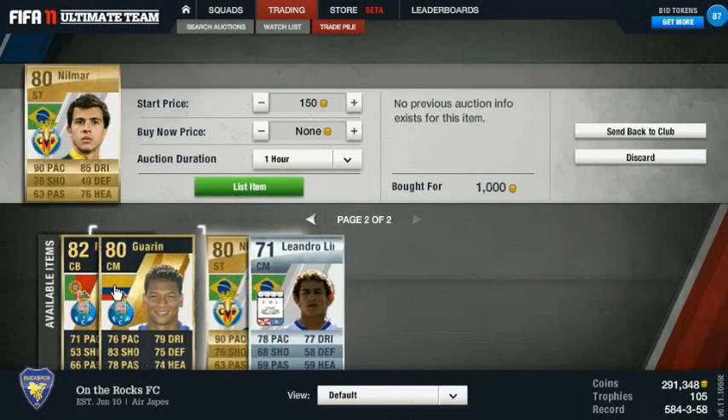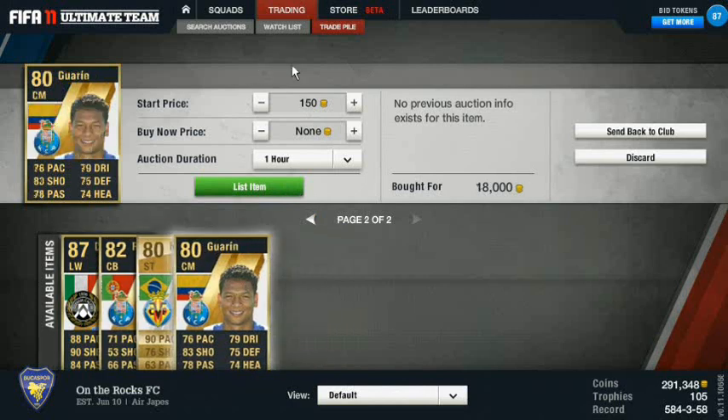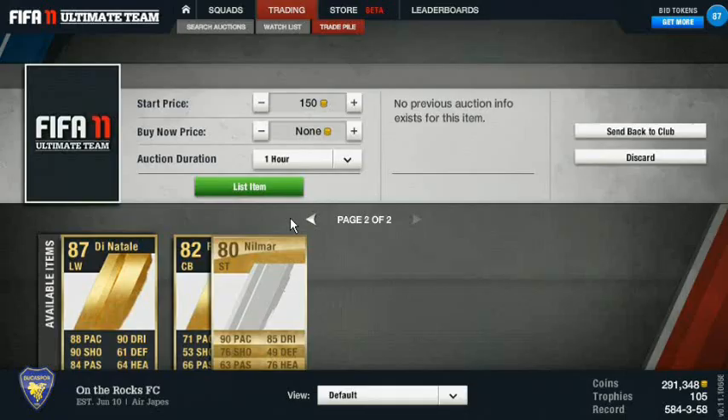This is my Leandro Lima - picked him up for 5,500 coins. What I like to do is just list them at prices where if they sell for that price that's awesome because I know I can get them back cheaper. And if they don't sell then it's not that big of a deal because I'll use them in another squad.